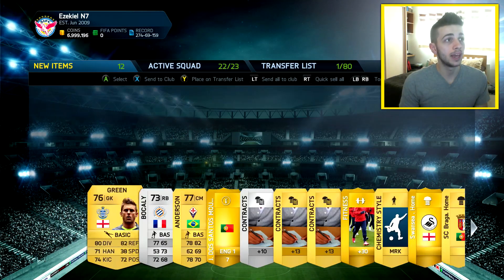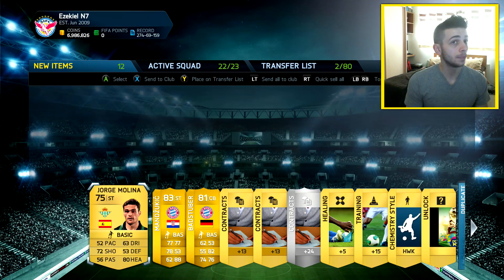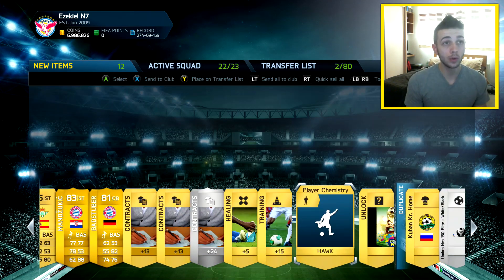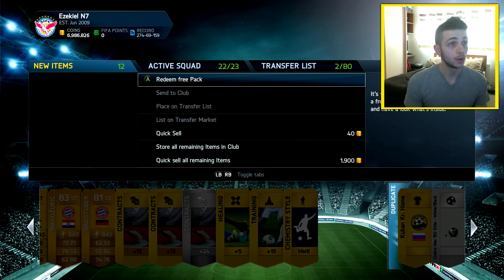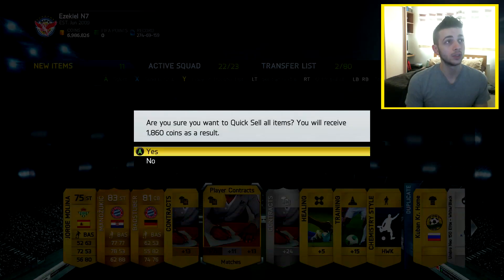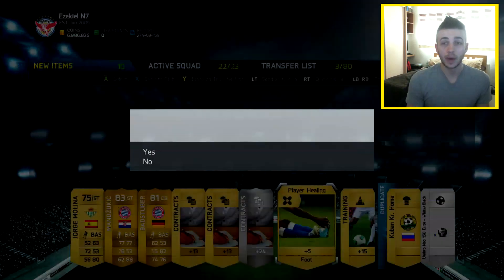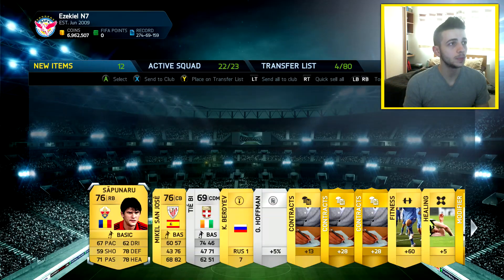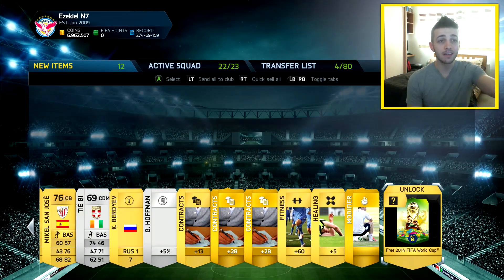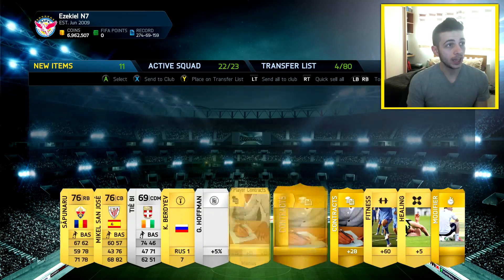Here we go into our first pack and we get a non-rare player — 7.5k packs are not exactly great. In this pack we also get a free pack, a free World Cup pack, so we'll redeem that. We also get two Bayern Munich players but none of them are sellable so I'll just quick sell. We could try and sell this Hawk chemistry style. That's our third pack and we get an absolutely shocking pack — plus another free pack to add to my collection. I've got something like 1,500 free packs on my PC account.